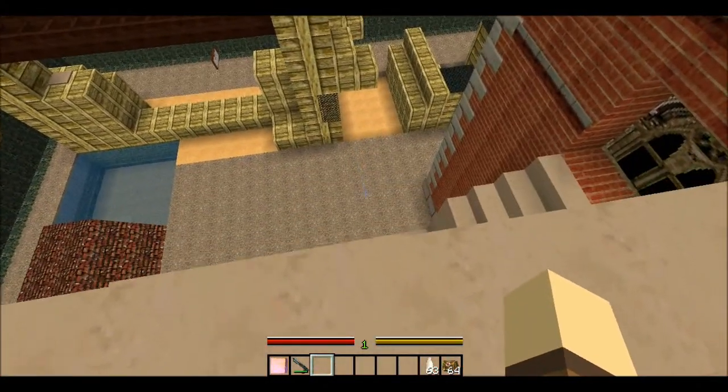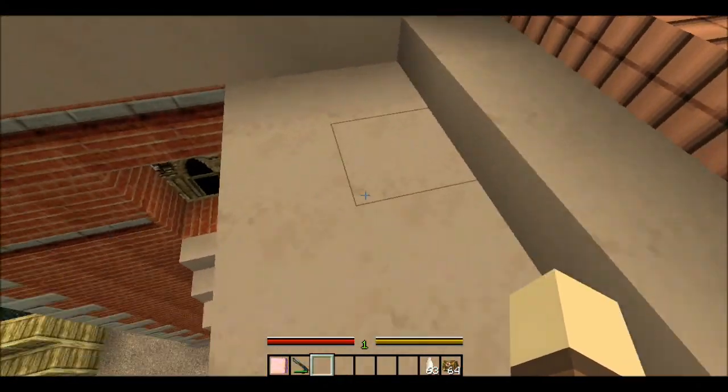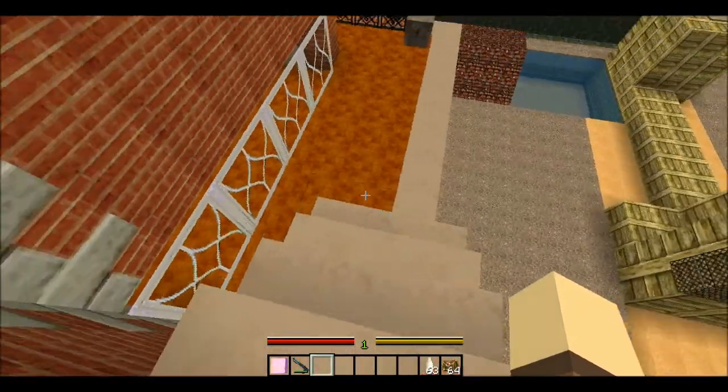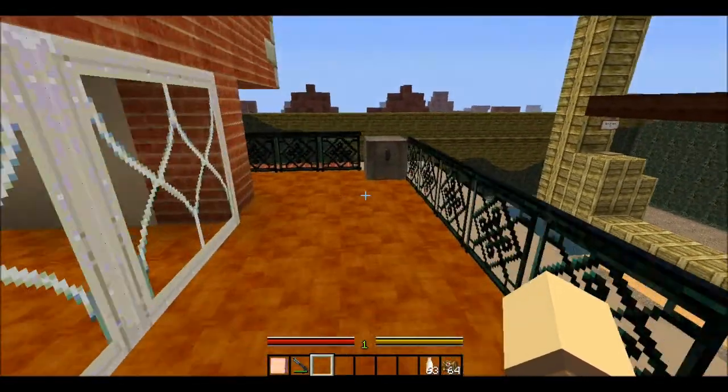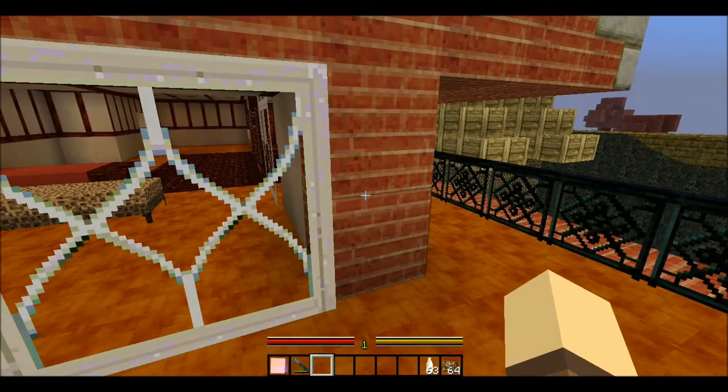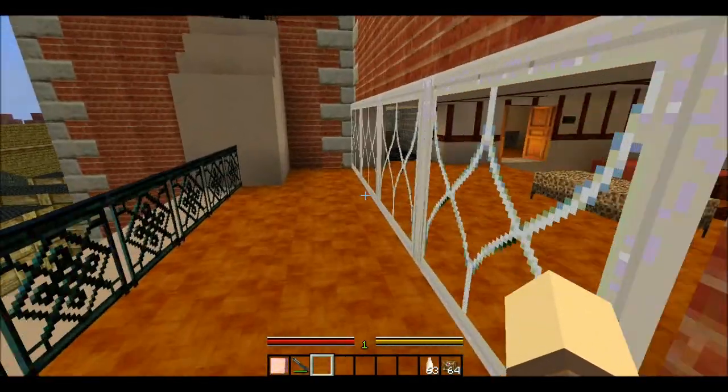Let's see the balcony. We don't want to take too much fall damage here. There is the balcony and we got another chest — probably redstone in it. Yes, we got another redstone. Okay, let's continue from here.